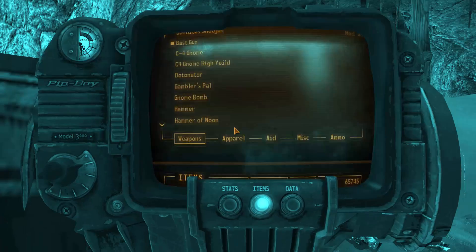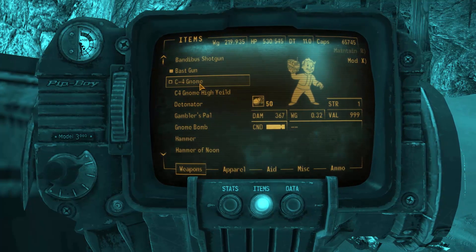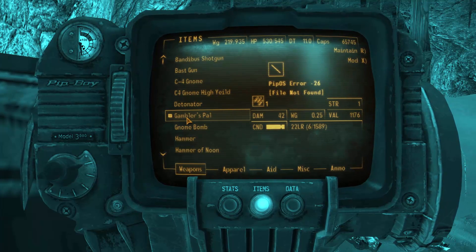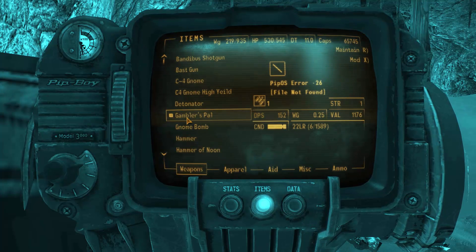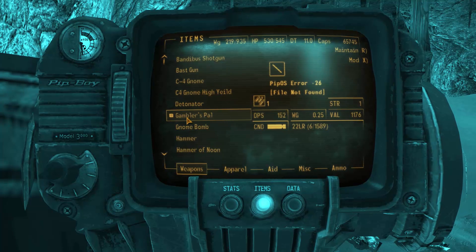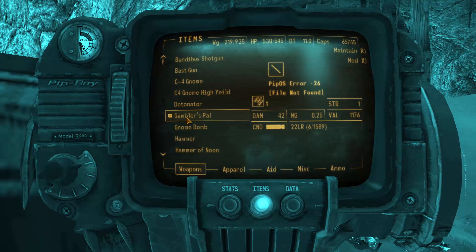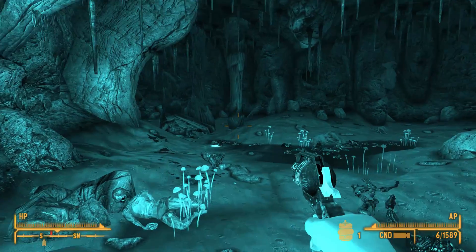It looks dirty and run down. We're gonna use the Gambler's Pal. As far as I remember it is a very short barrel gun with a damage of 42 — quite a high base damage — but a damage per second of only 152. It uses .22 rounds and it should be modeled after a real gun, I think.